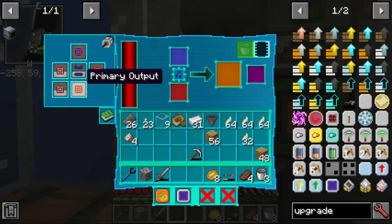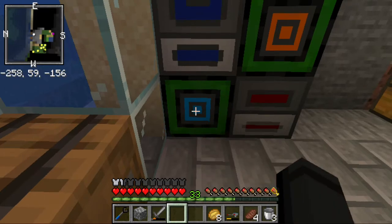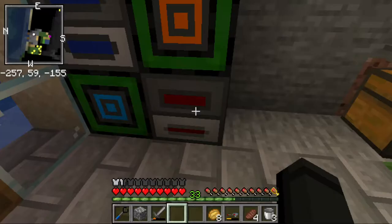So basically what I have here is, I have the primary output, or a pullout output set to here, on the bottom part of the machine. That bottom part of the machine is going into here, which goes into here, which goes into the front.